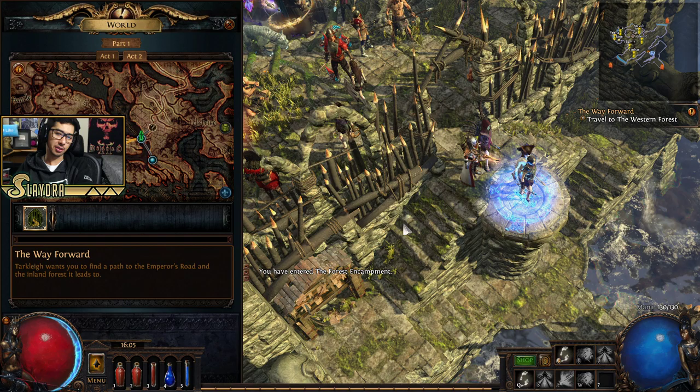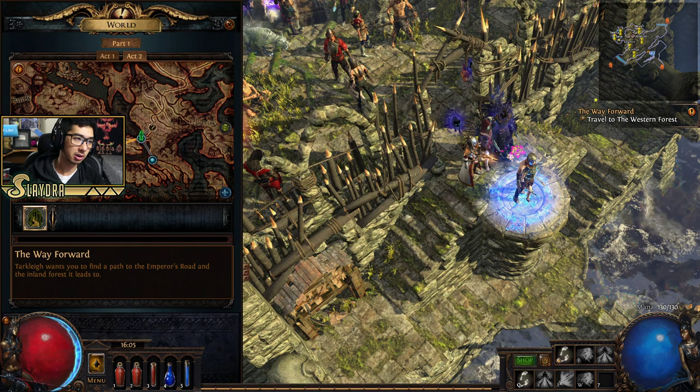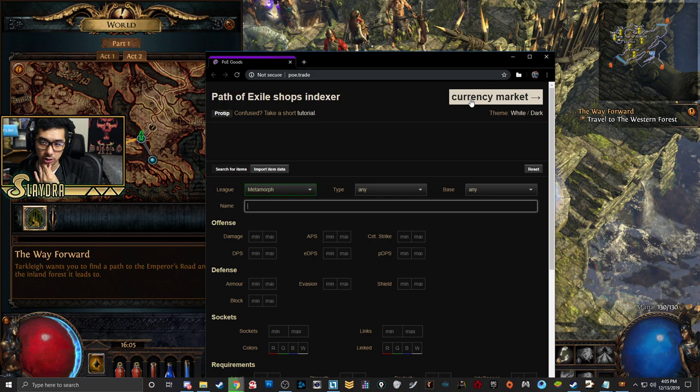We're at the next town, which is Act 2. Now that we're here, most of you have probably got some type of currency. Let me go ahead and show you the website we're going to be using for trading. I'm going to stick with this one and give you guys a brief rundown, because trading is actually a very important part of Path of Exile. The website is poe.trade.